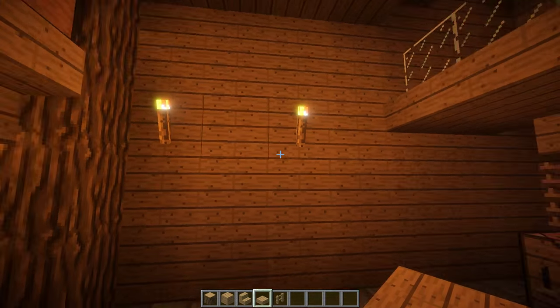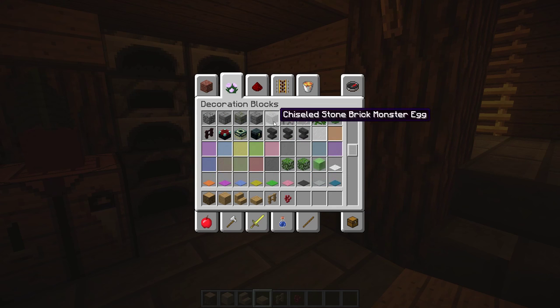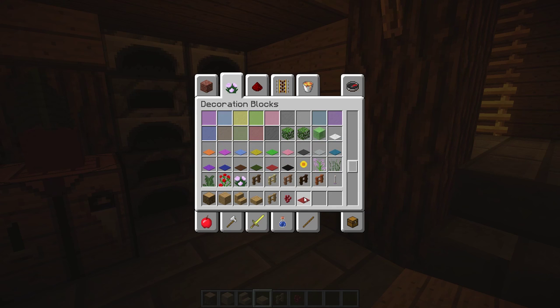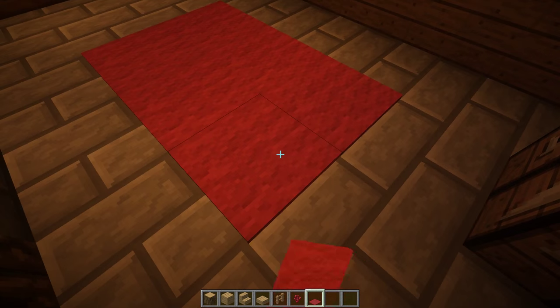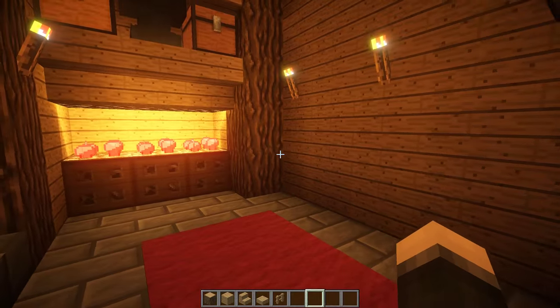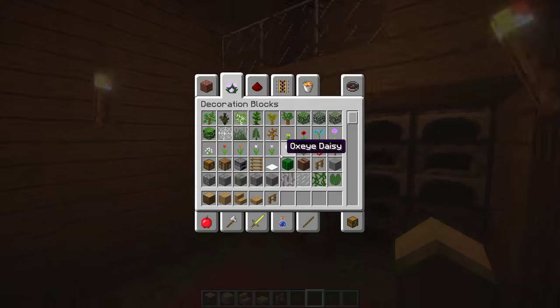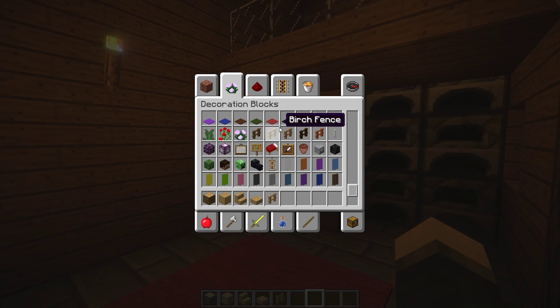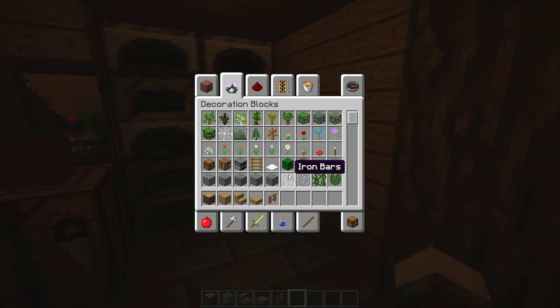Grab some carpet — I'll do red down here — just put down a red carpet. The main room is done now. It looks great. Wait, we forgot the most important part... okay, now it's done.